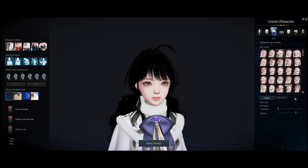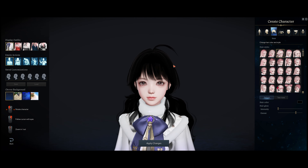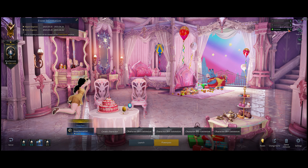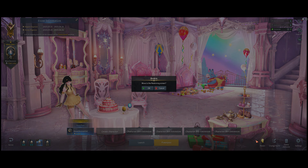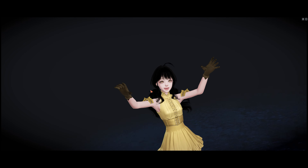The first thing we did was make our Artist, and thanks to the new patch you can re-customize your character for about 24 hours after you've created it for free — you can change her appearance, or his appearance, whatever you made, for free.